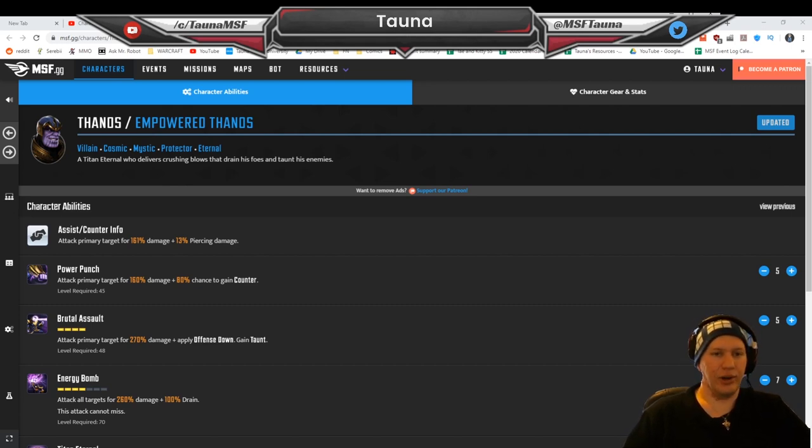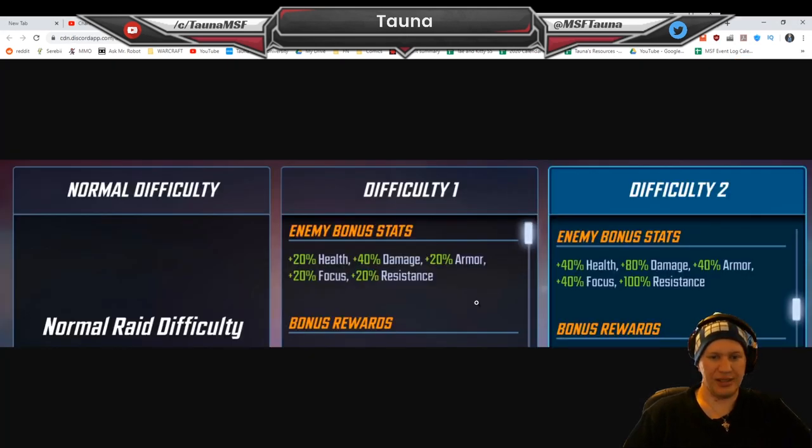For those who don't know, the Ultima 7 raid is actually very different now to when it initially launched. These are the stat differences. You can see here that enemies get plus 20% health and plus 40% damage on difficulty 1. Now difficulty 1 is what I'm at. Difficulty 2 is the one I've tried - we got up to about 70% or something like that. You can notice here that there's 100% resistance on difficulty 2 and 20% resistance on difficulty 1. Difficulty 1 is about where I think a lot of people are going to be sitting at the moment.